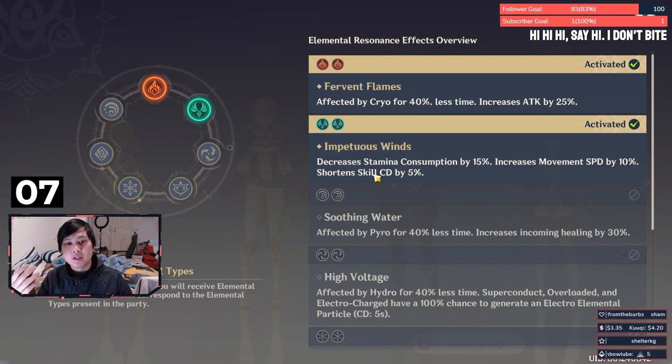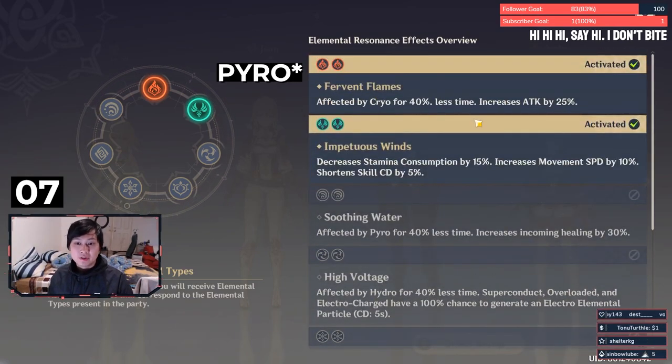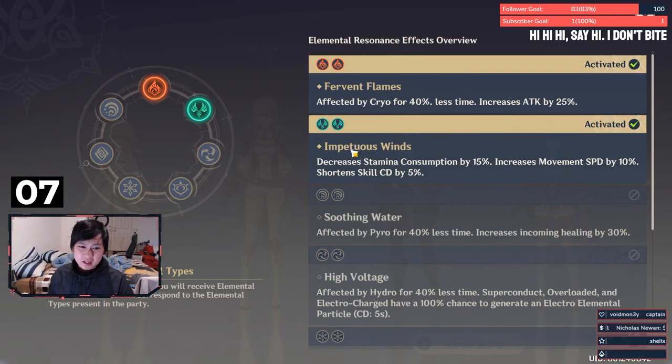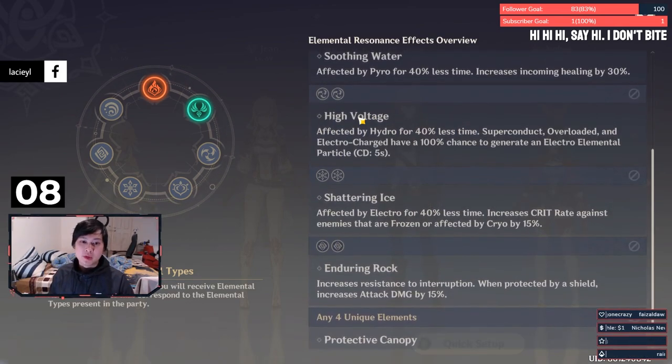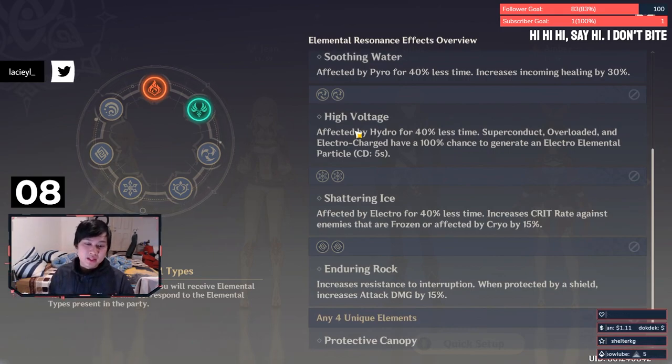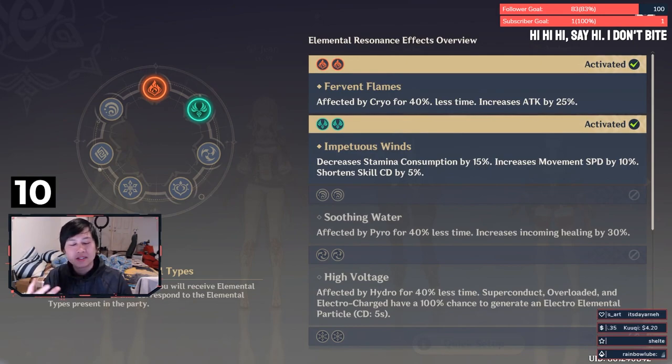You also have to think about elemental resonance. Depending on which two elements you're running, you can have some awesome effects. Cryo, for example, gives a 25% attack increase to your entire party. I love running Wind especially for exploration because it gives you increased move speed as well as reduced stamina consumption, which really helps when running and climbing walls. Running Electro means superconduct, overloaded, and electrocharged have a 100% chance to generate an electro elemental particle, meaning you get your skills out more often and higher DPS.